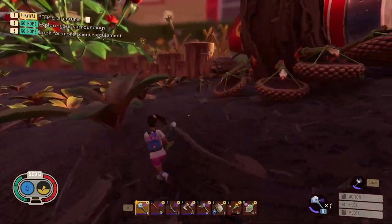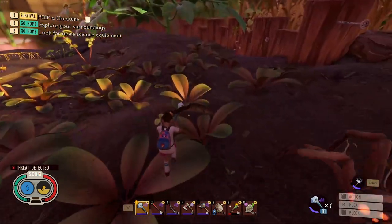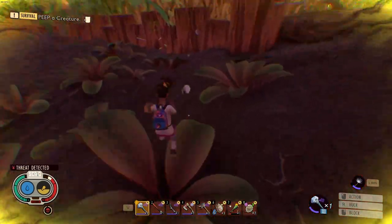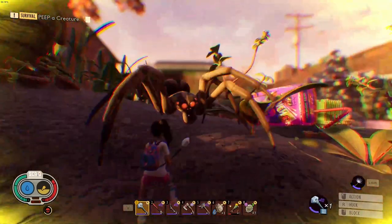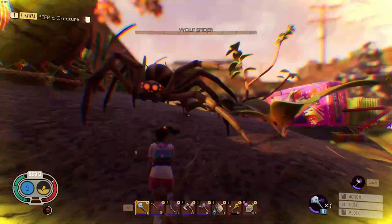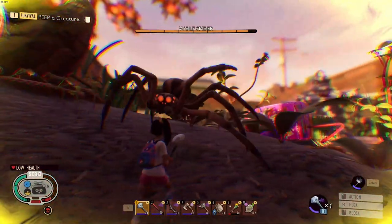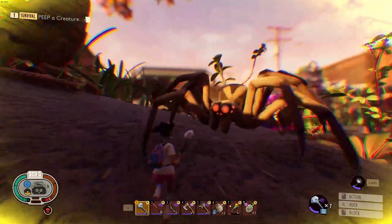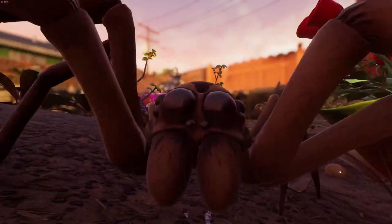Bull spiders are some, if not the most deadly creature in the game of Grounded. They patrol around and are an absolute menace to take down. Fighting them is very difficult because of all the poison damage they deal. But after killing 5 of these spiders, you'll get the mutation Mithridatism, which will resist 100% of poison damage. So now, let's show you all the locations where bull spiders can spawn in Grounded.